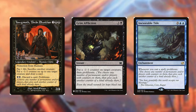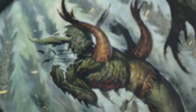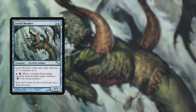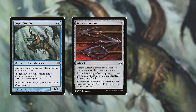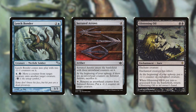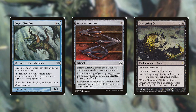Another suggestion: since this deck focuses on proliferating counters, it's worth looking at cards that can move counters around. Leech Bonder is a good option. On the spot removal side, Serrated Arrows helps grind down tougher creatures, and Glistening Oil from New Phyrexia introduces poison counters that you can also proliferate — bringing in the infect angle.